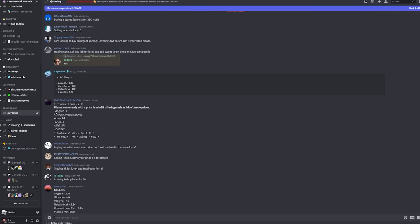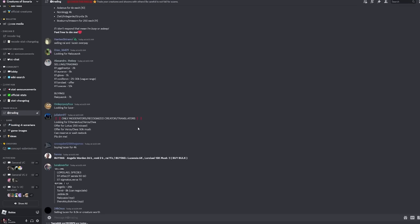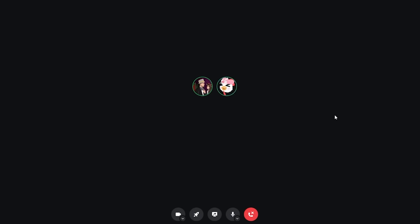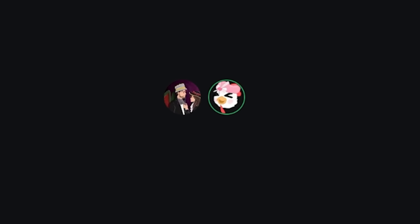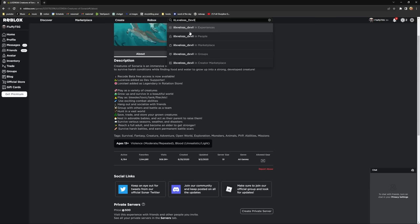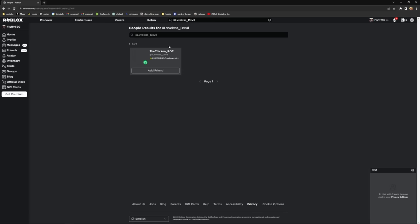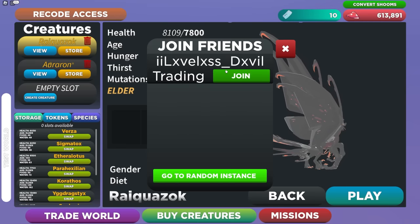In the Discord server there's a trading tab, and here you can literally see a lot of people trading the dragon that you probably want. Once you get someone's username, you can actually go to the Robux tab — and once you are here, all you have to do is add that person as a friend.